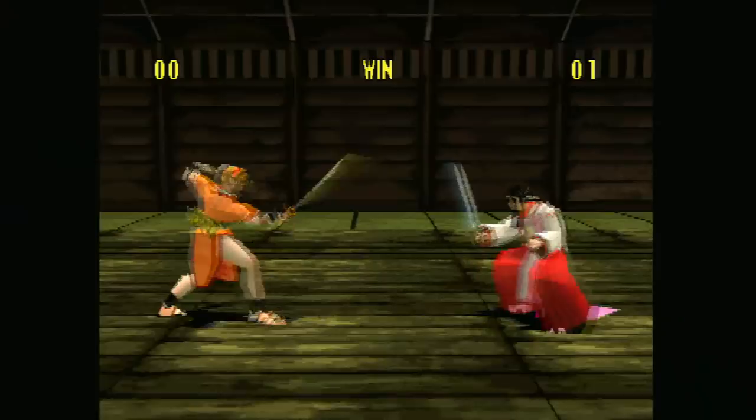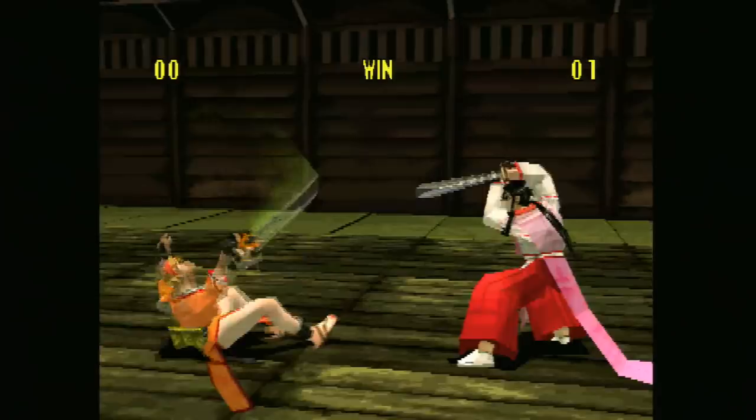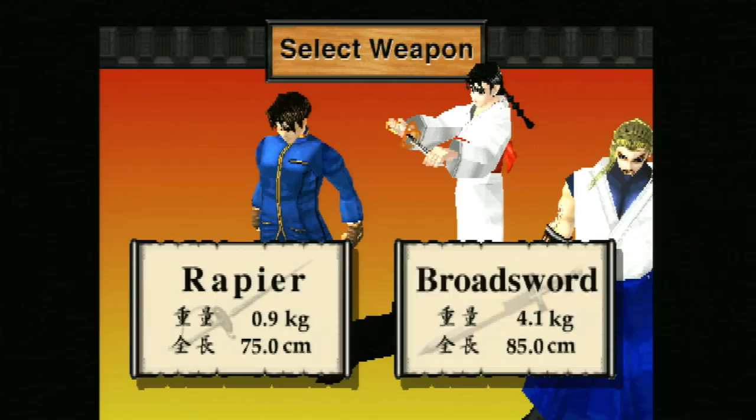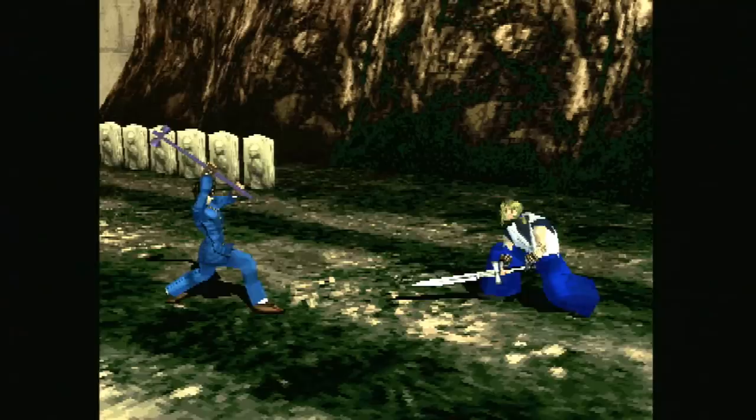Each of the characters have button combinations and three stances. You select your stance by using the R1 and R2 buttons on the PlayStation controller. Sometimes characters are holding the sword up over their head, other times pointing them down at the ground — those are different stances, and your attacks vary depending on what stance you are fighting in.